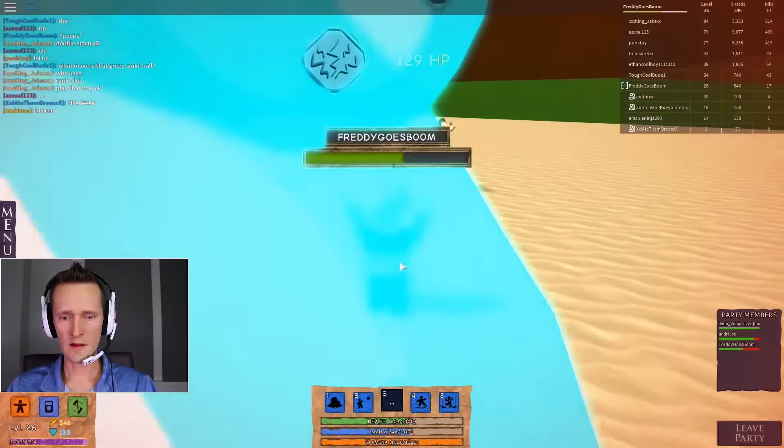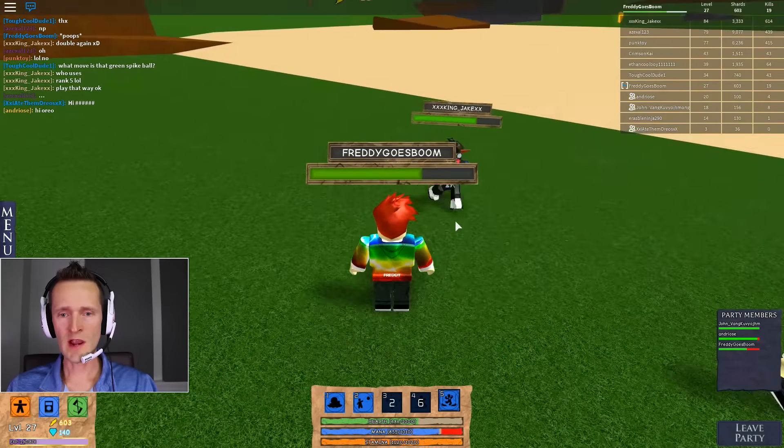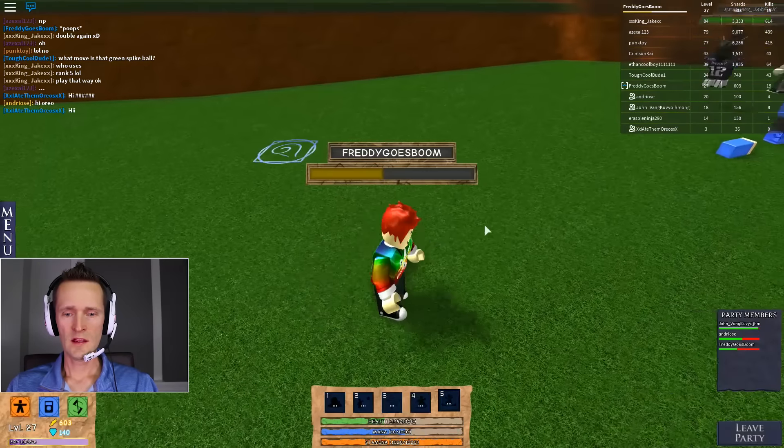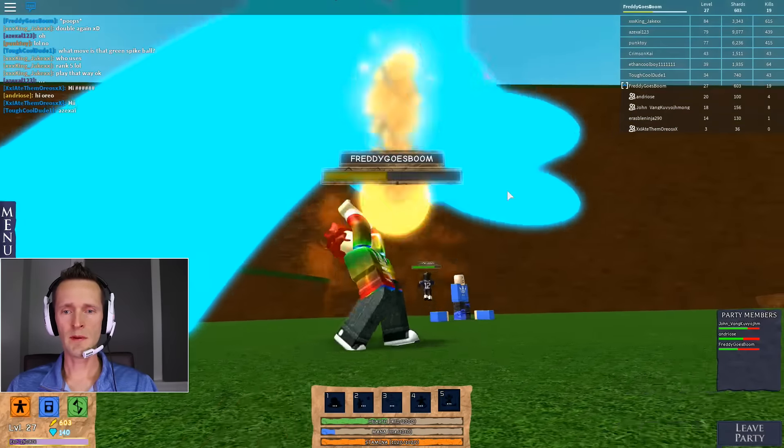I'm going to spawn my tornado out here and my slider. Right there — I'm going to slide into people. And number five, dragon, hit the dragon. My dragon, eat those people up. Yeah, I love the way he looks. He's my best buddy in this game — he really knows what to do. There's another dragon for my friend, I think.